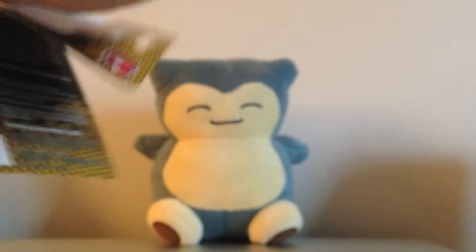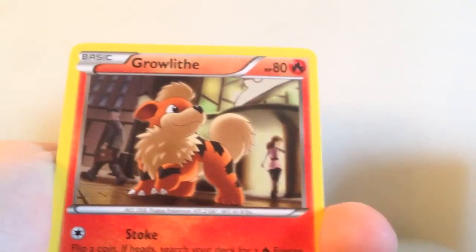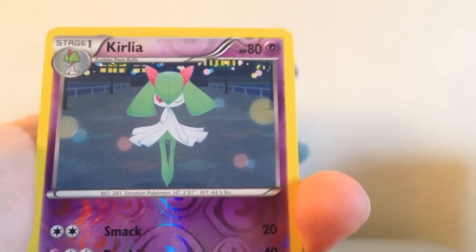The last pack of today is this Next Destinies pack. I just thought it was kind of cool that they were upside down in the packaging, that's the reason I got them. Snorlax was like, why don't you get a Boundaries Crossed? So that's why we got that one. We got Cricketune, Munchlax, Jigglypuff, Growlithe, Shinx, Vanillite, Blitzle, Foongus, Reverse Holo Coarctation, and Weavile Rare. At least we got that Moltres Holo and that Reverse Holo Rare Amoonguss, so that's really cool.